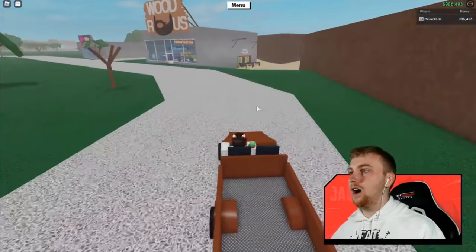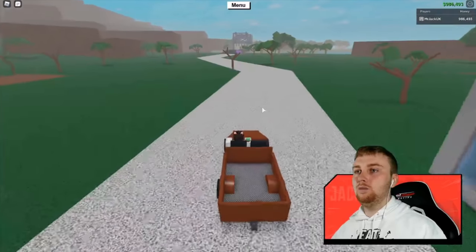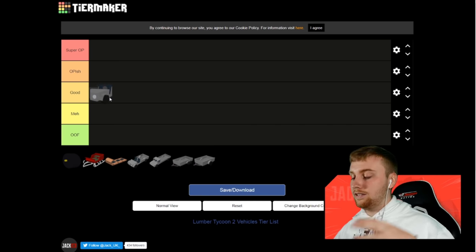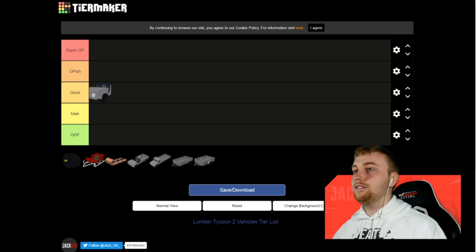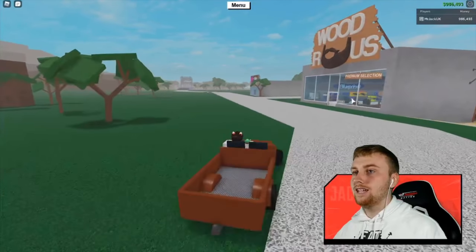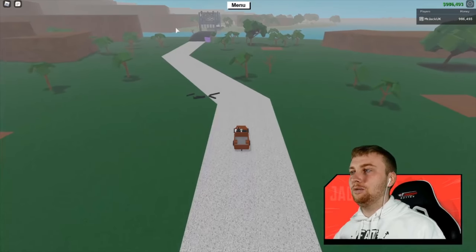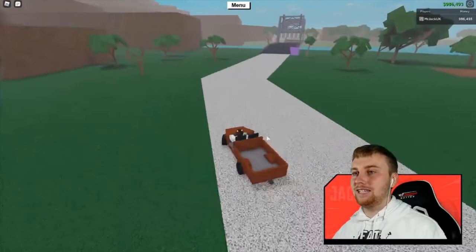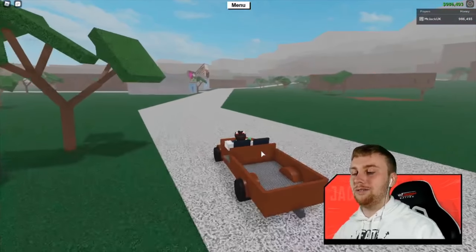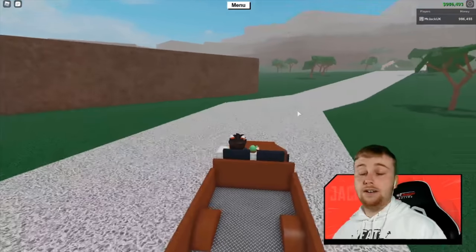Looking at the tier list, we've got Super OP, OP-ish, Good, Meh, or Oof. I wouldn't say this is an Oof considering it's only worth 400 money. I'm going to put it in Good — not that the vehicle itself is good, but if this vehicle wasn't available at Wood R Us, we'd literally be walking around until we could afford a vehicle from Boxcars. It's got lights on the front, it does what we need it to do, and you should upgrade it as soon as you possibly can. It's going in Good.